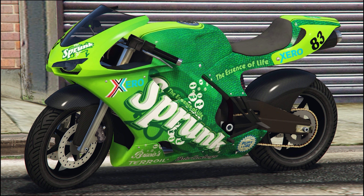At number 6, the Pegasi Body 801RR, the illegal variant of the Body 801 — illegal as it doesn't have a license plate — based on the real-life replica of the Ducati 1199, with a top speed of 217 kmph.